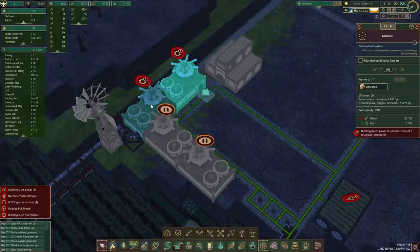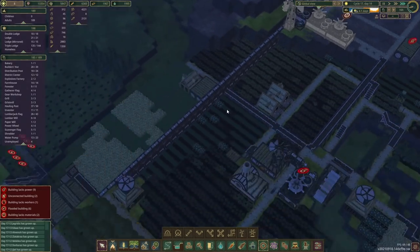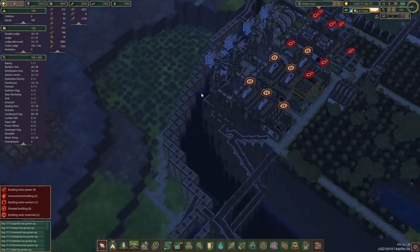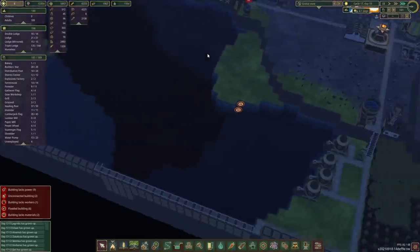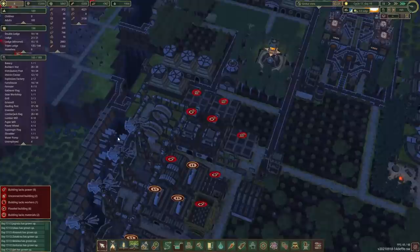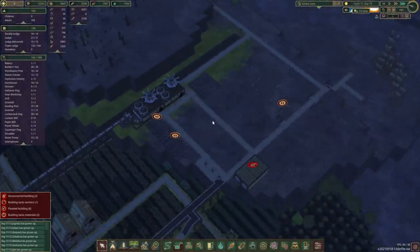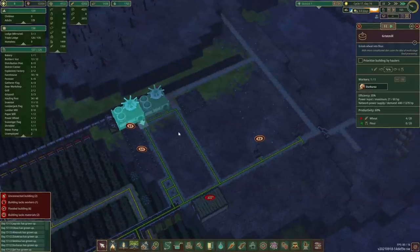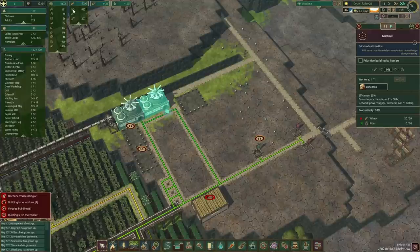Seems like we've run out of power — there's no wind, and during the drought our water wheels are not really working. Of course we could let some more water into some of these areas, but I think right now it's not really our top priority just yet. I do want to build out the infrastructure over here around the food, because it seems we've got a ton of berries and carrots. However, with bread and potatoes it doesn't seem to be as good.